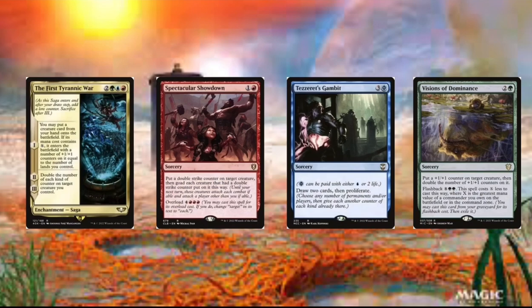Then we got Visions of Dominance. And this card's pretty good — we get to double the +1/+1 counters and then we also put +1/+1 counters on target creature. And we can also flash it back for a cheaper cost.